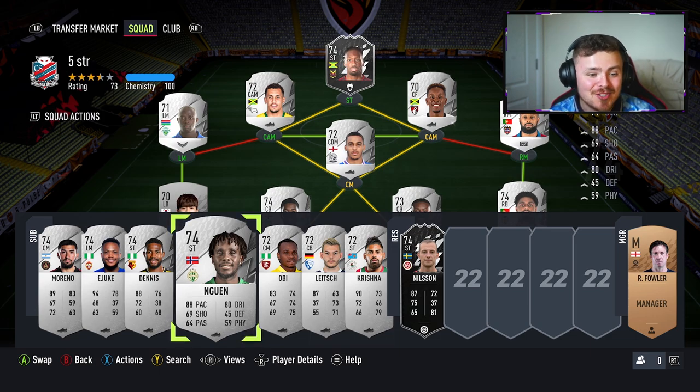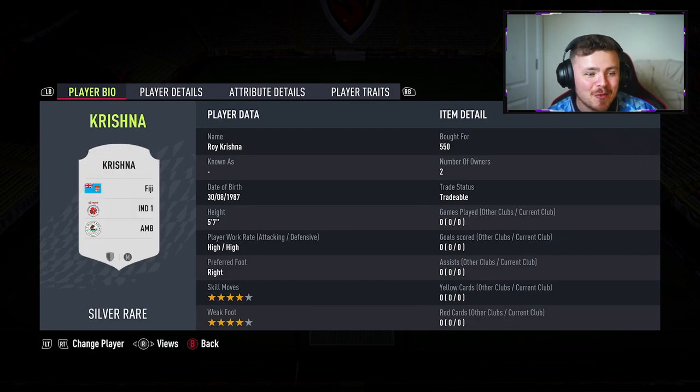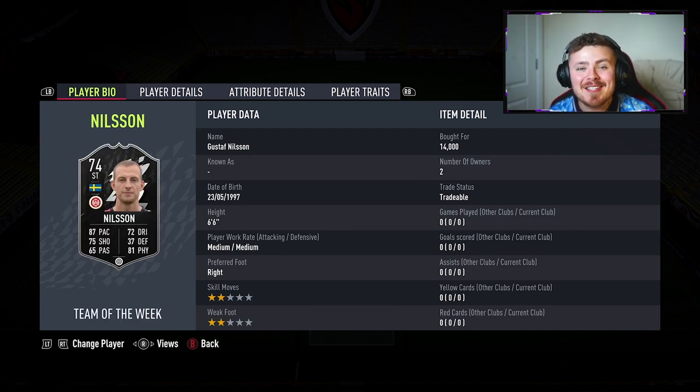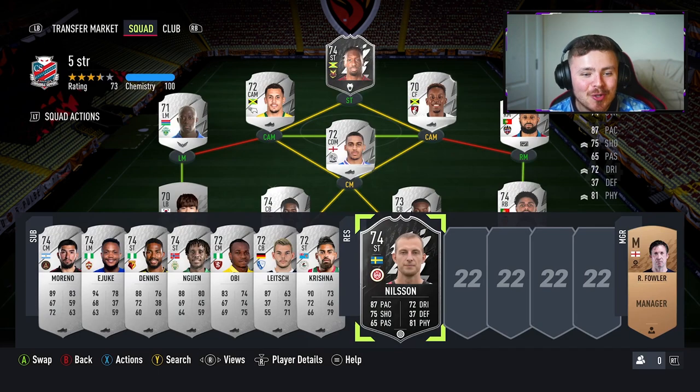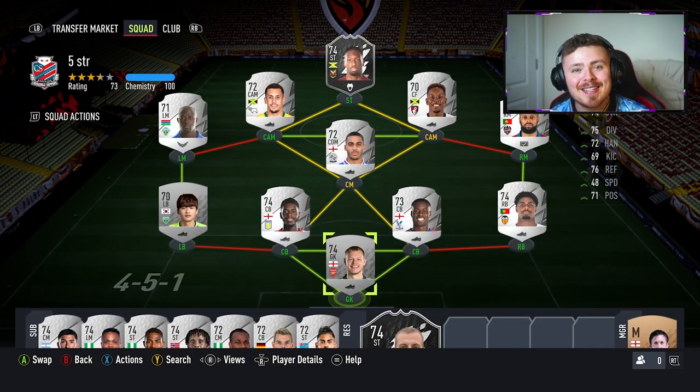Pick players that you think look interesting. If you want five-star skillers, go for it. If you want obscure national ballers like this chap from Fiji — big man Roy Krishna — then get him on your team. At the end of the day, the Silver objectives and Silver friendly matches are here for fun. Have fun with it, try the obscure unique cards, test out some cool nations. If you find any hidden gems, let me know down below.